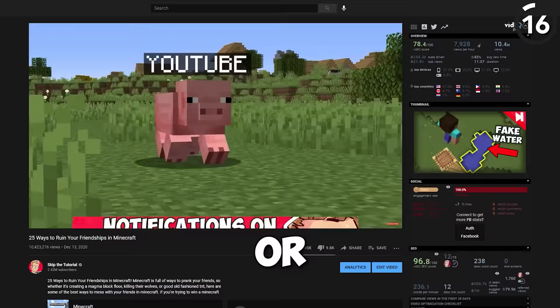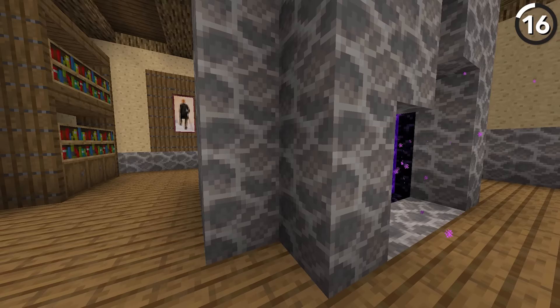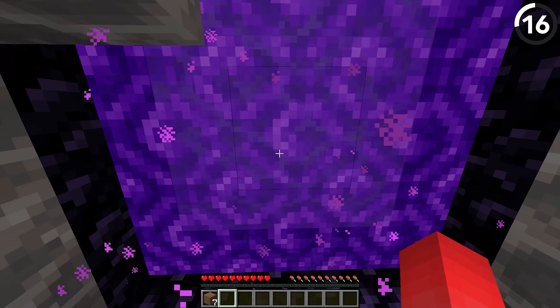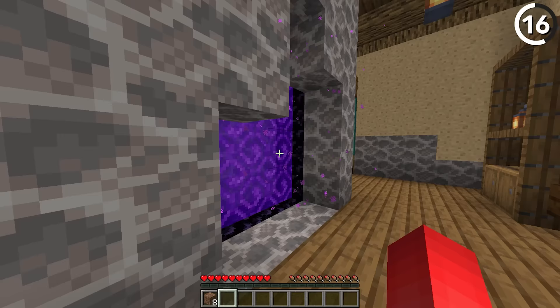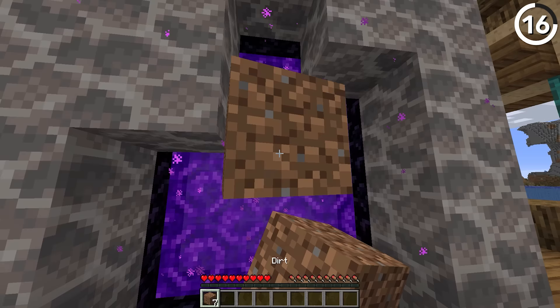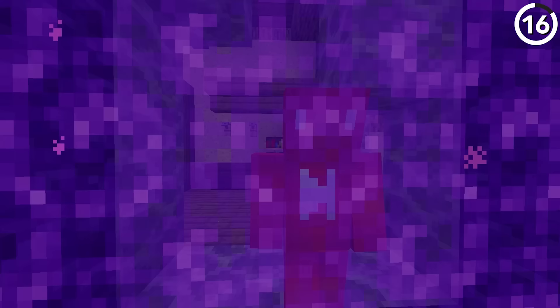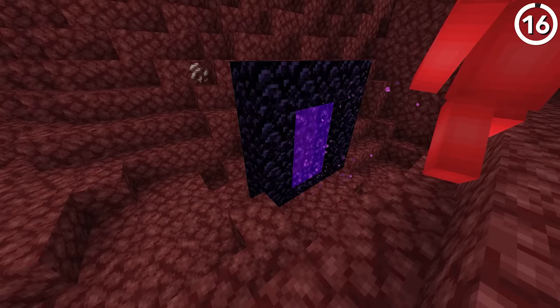Nobody likes waiting — whether it's waiting in line, waiting for files to download, or a video to buffer. Which largely makes nether portals a pain to deal with. In survival mode, not only do you have to wait for the whole sickness animation to play out, but then you've also got to let an entire other dimension load on the other side. But if you've got some items, we might be able to cut that down. By using nether portal chunk loading, all it takes is throwing an item to the other side, and then all of a sudden it'll do all of the loading for you.